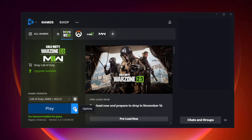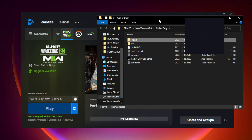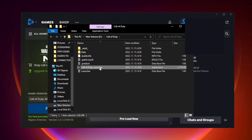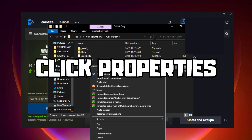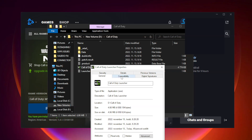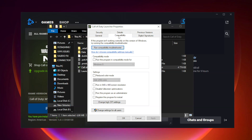If that didn't work, click Options and click Show in Explorer. Right click the Call of Duty launcher and click Properties. Click Compatibility and check the two settings. Click Apply and OK.